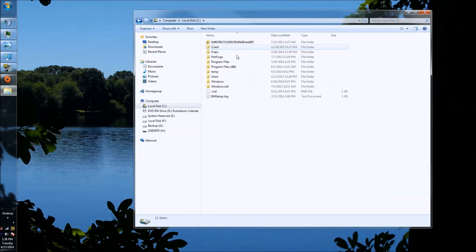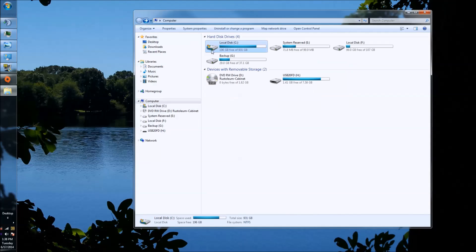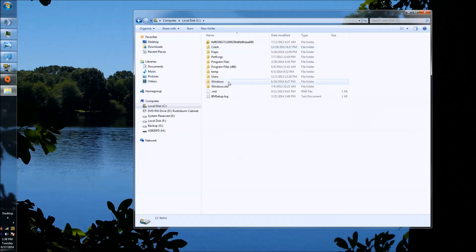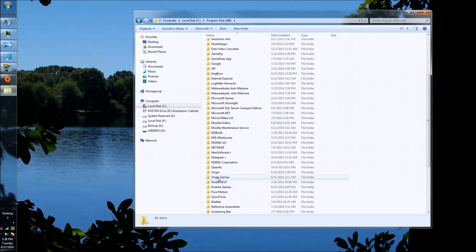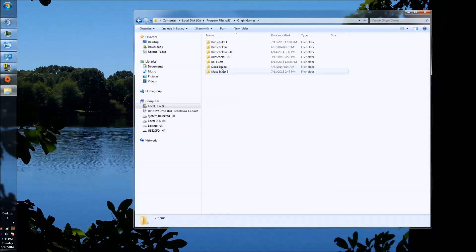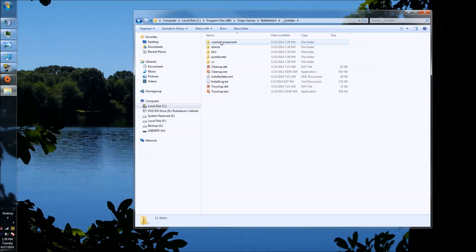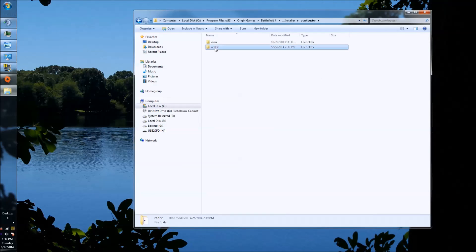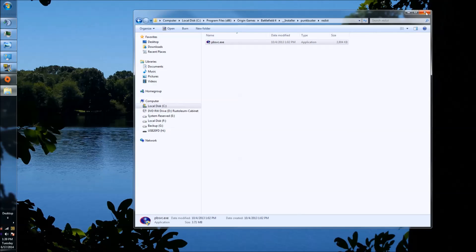Go to Local Disk C, x86. Go into Local Disk C, double-click, find Programs, and scroll down until you see your Origin Games, then open that. For the particular game you're having problems with — say Battlefield 4 — open that, go to Installer, find PunkBuster, then Redist. Double-click on that and it'll pop up the PunkBuster installer, which will say Install or Reinstall PunkBuster. This is one of the things I recommend after the repair.